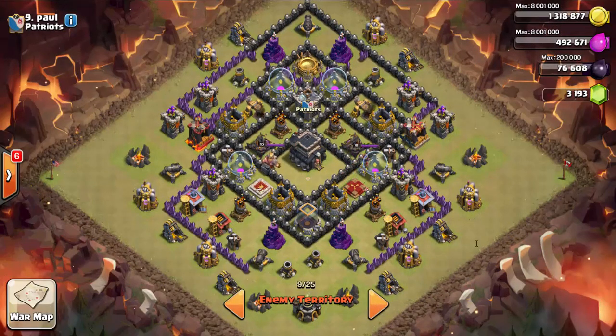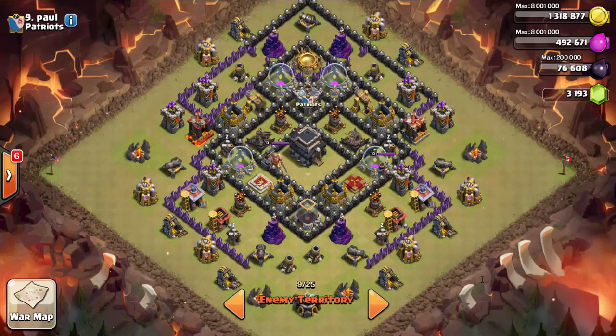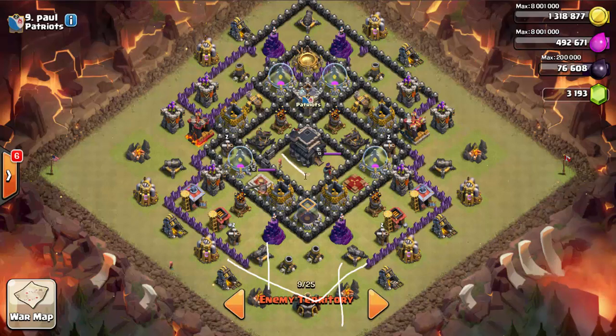Moving on to number nine — let's figure out what strategy to hit this base with. Looking at it, there are very few double giant bomb locations. I've seen this southern teaser style before, with an opening on the bottom where the walls aren't actually closed. They want you to hit from the bottom, because they've got Teslas stacked up in the core. I'm going to scout all four Teslas to be right in there.